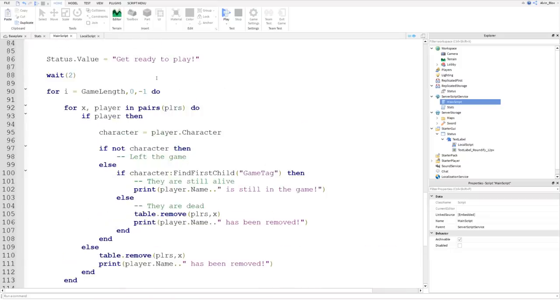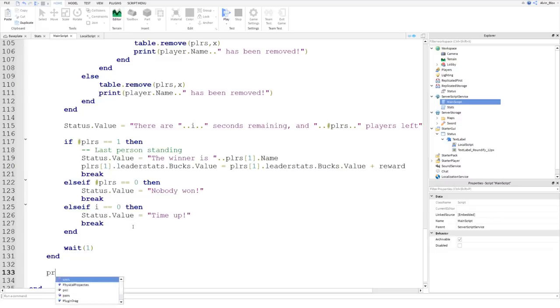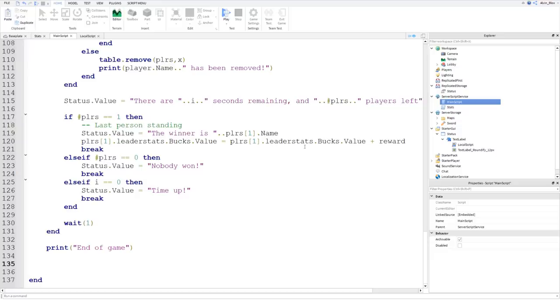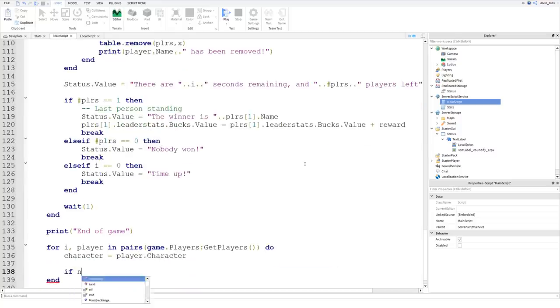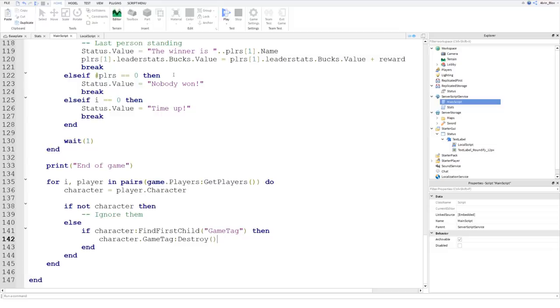Our game loop now covers all possible events - one person left, nobody left, or timer runs down. Now we need to clean up when the game finishes. We print 'End of game', then loop through all players in the game - not the players table, since there'll be nobody left - using game.Players:GetPlayers(). For each character, if not character we ignore them, else we destroy the game tag if they have one: if character:FindFirstChild('GameTag') then character.GameTag:Destroy().